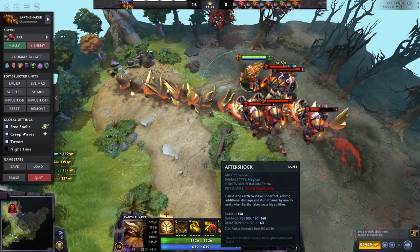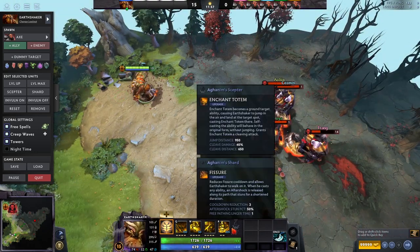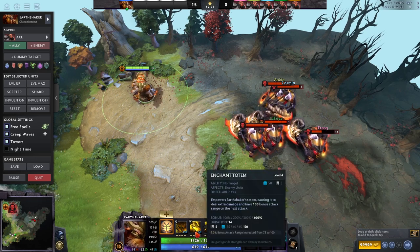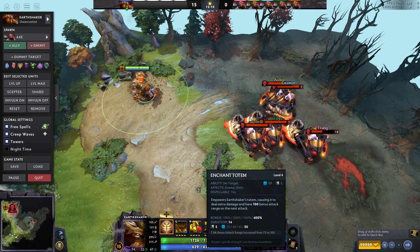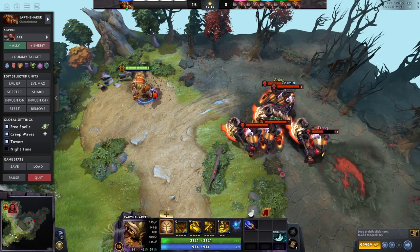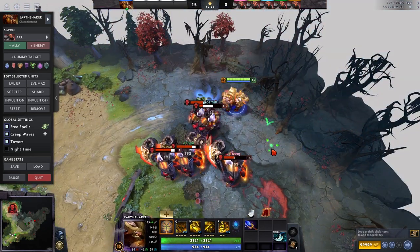You can stun from afar — everyone's stunned and can't move, then press Echo Slam and kill everybody. That's how Aftershock amps up your damage. The key combo is: jump in, use Echo Slam, use Fissure, use Enchant Totem, chain stun everybody in that AoE, get your big right-click off, and then run around using Enchant Totem off cooldown. As a core, you usually buy Aghanim's Scepter, which basically gives you free mobility — it's like a free blink dagger.